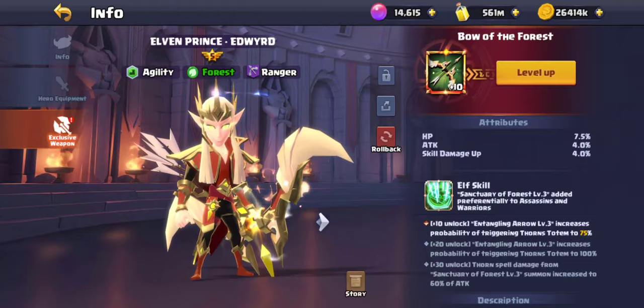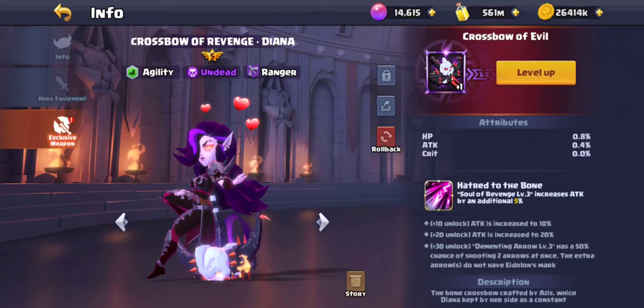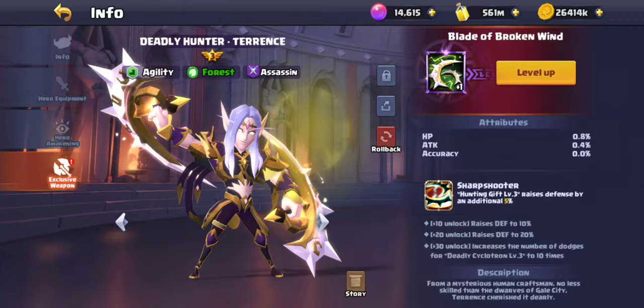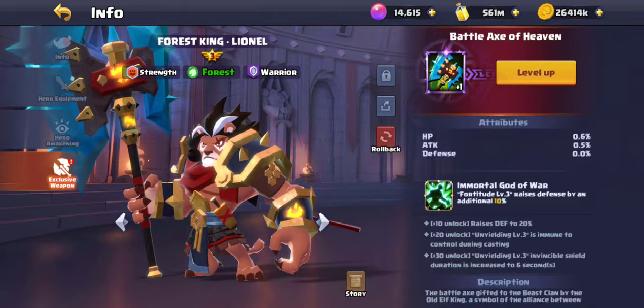I like Edward — I pushed him to level 10 so his percentage is at 75%. For Diana, I just gave the weapon to level one to get the first bonus, which is about five percent more attack. Same for Terence and Lionel — I gave nearly every hero level one so they have the first stat bonus.